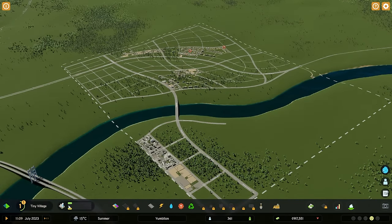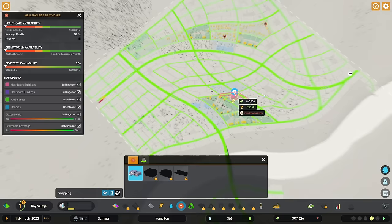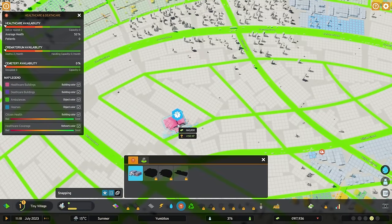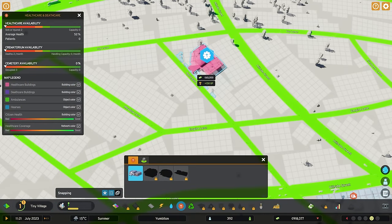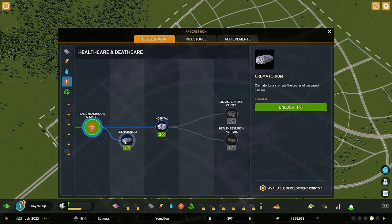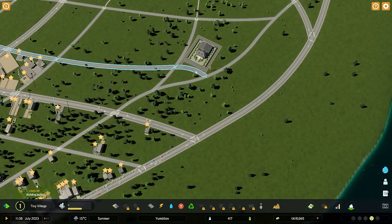We really want to focus our efforts on this downtown city center area and make sure that they have commercial within walking distance to avoid traffic problems. Right now they are unhappy because they have unreliable healthcare and what looks like death care coverage. So I'm going to opt to add a medical clinic, centralizing it within range of everything we've built thus far, just off this collector road. We'll also need death care — I'm going to go for the crematorium rather than the cemetery. Just on that little side street seems kind of nice.